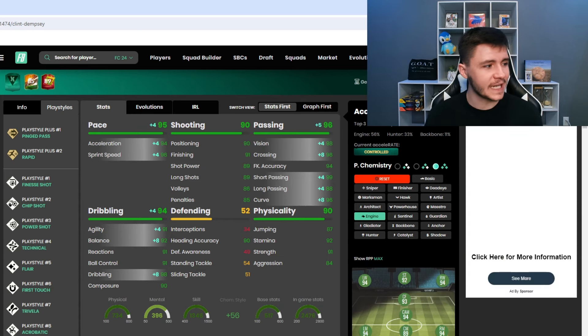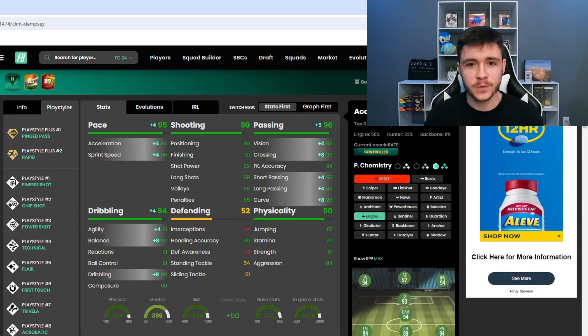With the Engine chem style, he gets 95 pace with 94 acceleration and 96 sprint speed. As a center attacking mid or center mid he'll have 96 passing, which is huge. Most importantly, 94 dribbling with 91 agility, 92 balance, and 98 dribbling as a subcategory — he should feel a lot better on the ball.